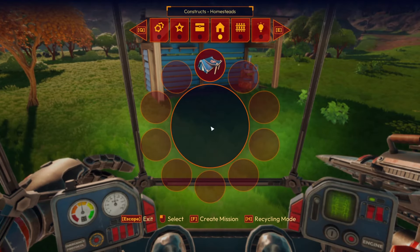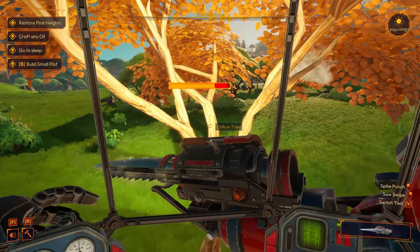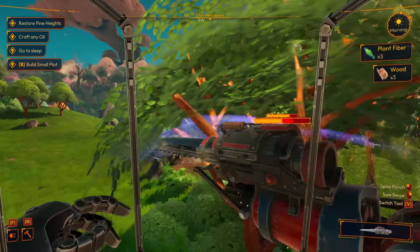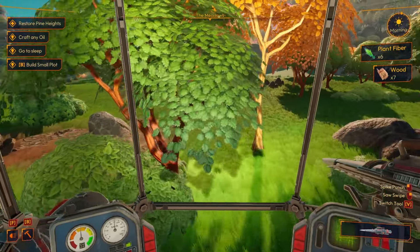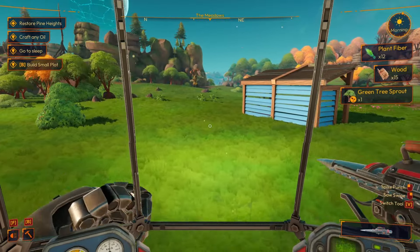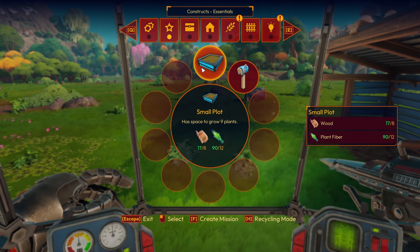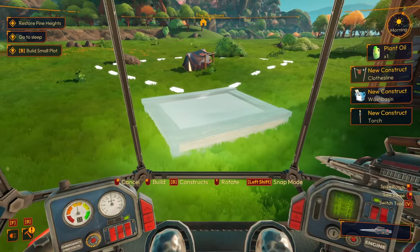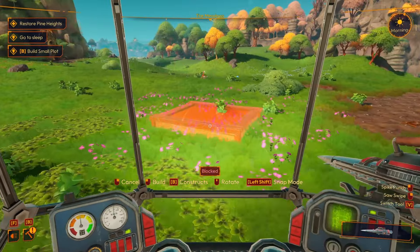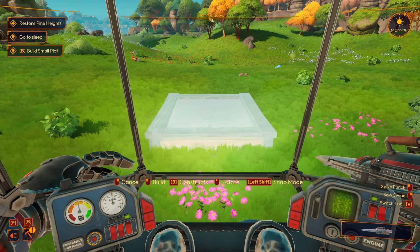Day two: Piper says those new mech parts made a world of difference. We need to build a small plot, which has space to grow nine plants, but we need more wood first. Back to harvesting trees — and we discover we can hit multiple trees at once for efficient harvesting.